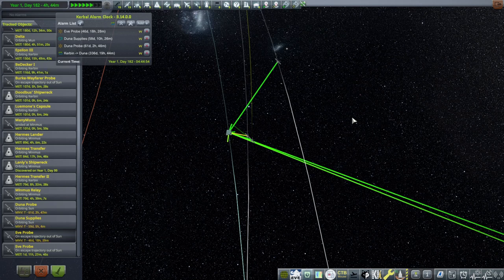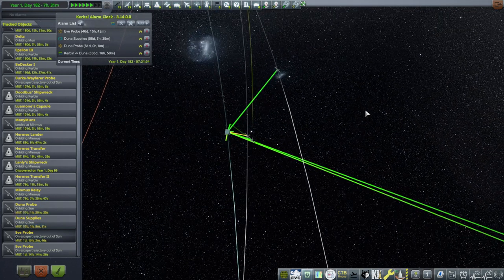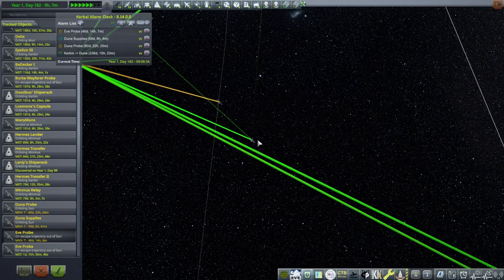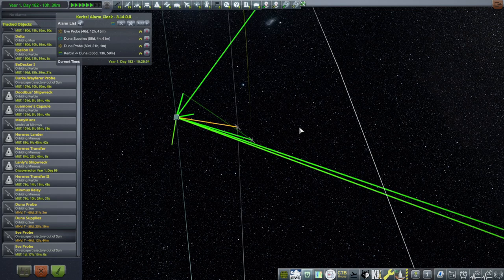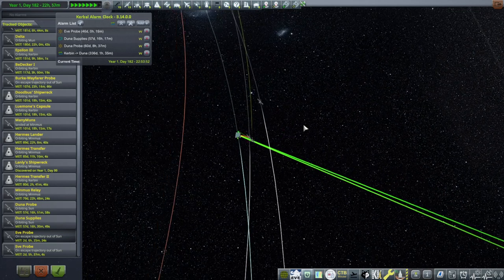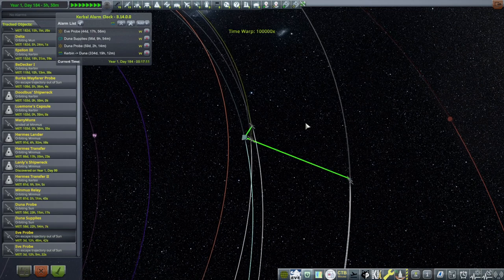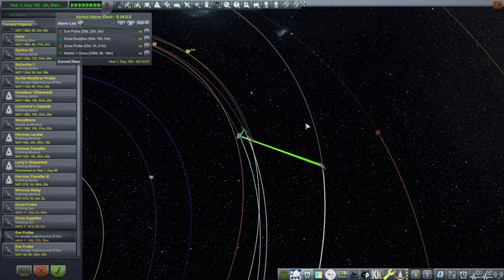Hello everyone and welcome back to my ultimate JNSQ series in Kerbal Space Program 1.12. In this video we are continuing to follow our EVE and Duna probes as they arrive at their destination planets and seeing what science we can pick up. While I've been time warping we passed by the moon and got into interplanetary space with the EVE probe, and it actually picked up a solar storm, giving us some science credits. Things are progressing and we'll continue time warping.